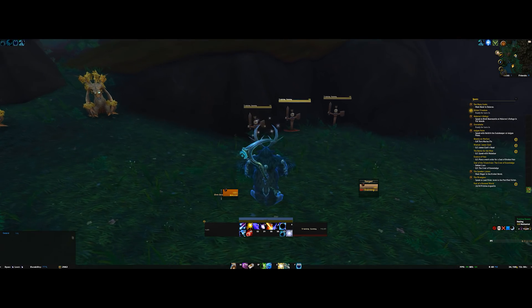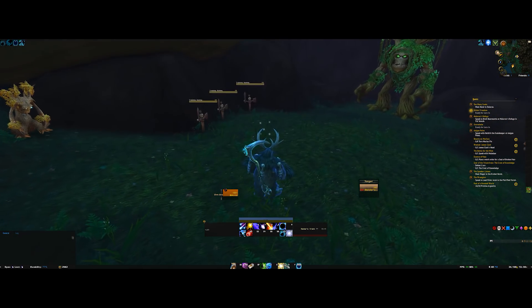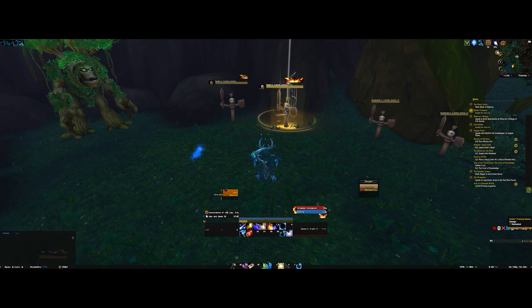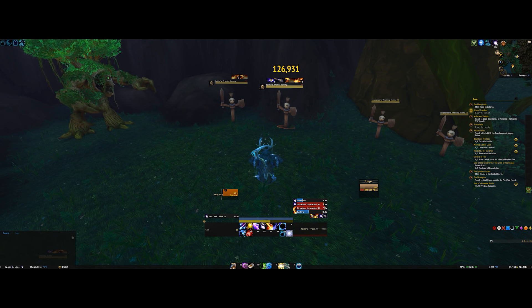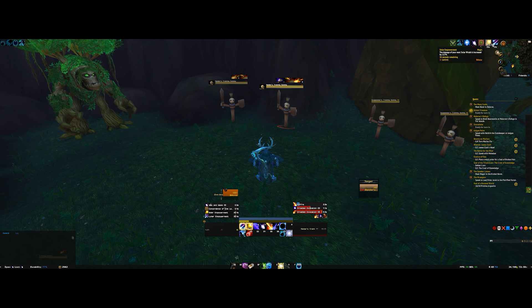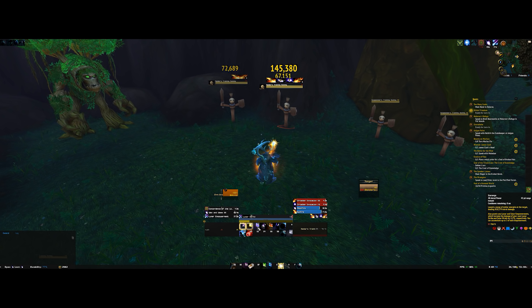Essentially Balance is a caster — a builder-spender spec. You build up Astral Power and spend it on a few abilities, with some unique twists. You've got two damage-over-time effects: Sunfire, which is an AoE dot applying to multiple targets, and Moonfire, which you apply individually. Solar Wrath is your main Astral Power generator in single-target situations. Lunar Strike has a longer cast time but has an AoE component. Once you have enough Astral Power you cast Star Surge, which deals good damage and grants one charge of Lunar Empowerment and Solar Empowerment — increasing the damage of your next Solar Wrath by around 117%. You then use those empowered casts, which can generate enough for another Star Surge.